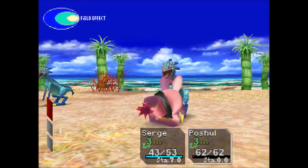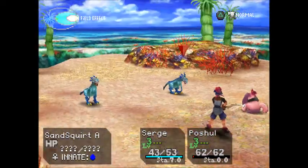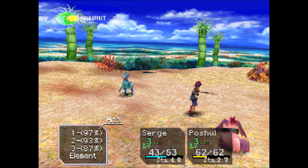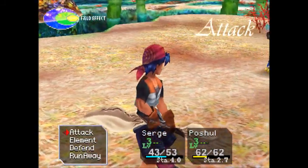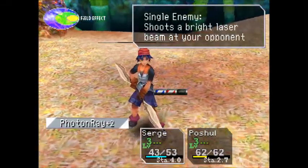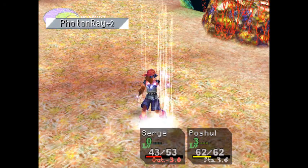I don't remember if they give you the list of what counters what element-wise. Black and white are opposed, as are red and blue. Green and yellow are also opposed. Okay, let's go ahead and show off what's on rank.